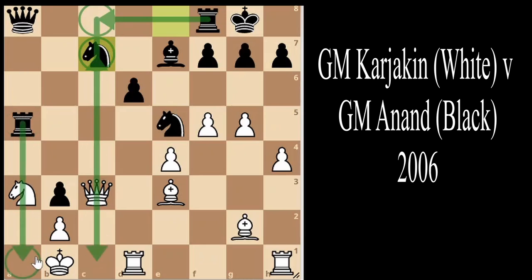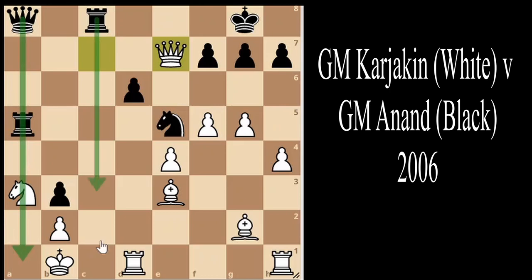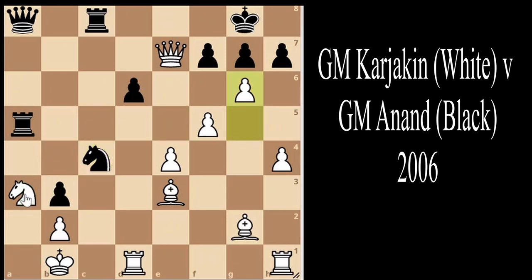Grandmaster Karjakin takes the piece. Rook c8, as mentioned — sacrificing yet another piece — bishop on e7. White's position is very dangerous: the a file, the c file, and a checkmate could soon follow with poor defense. We see knight to c4: the idea is if you do take, the a file opens up even more.